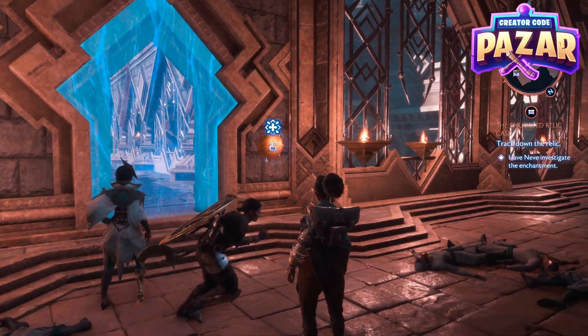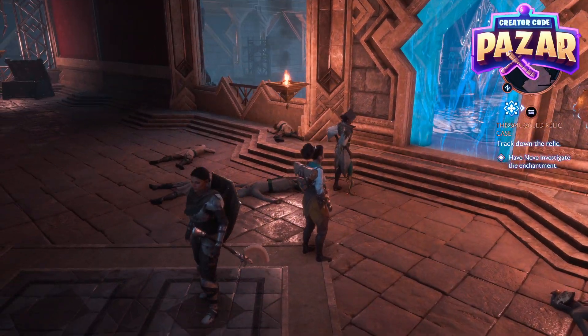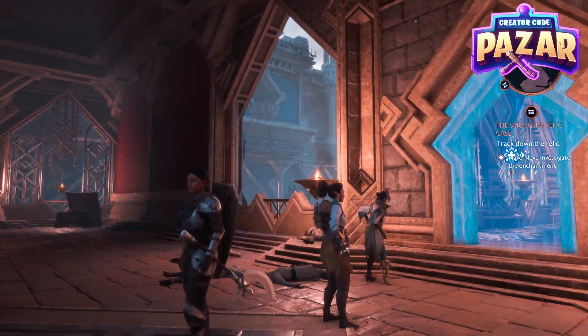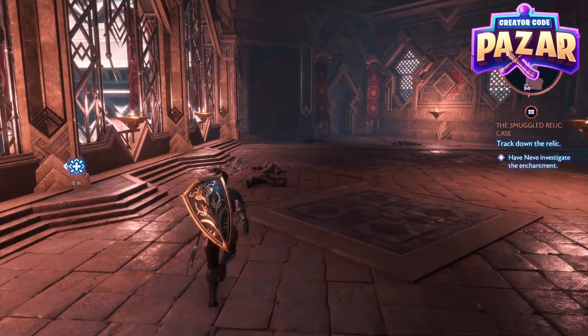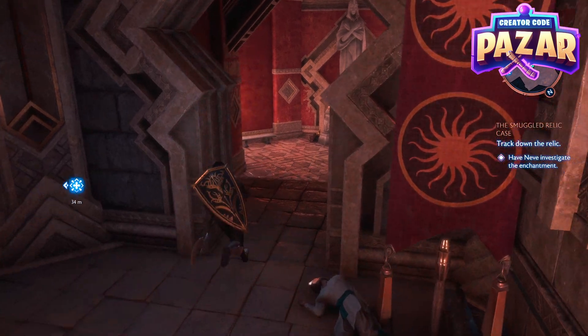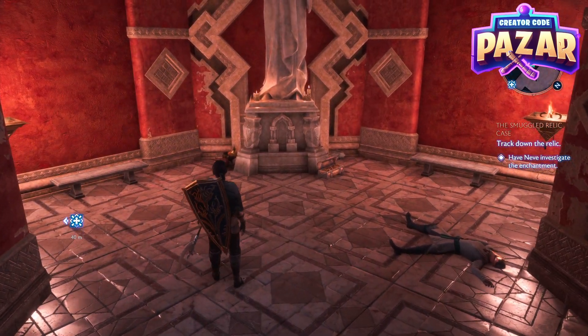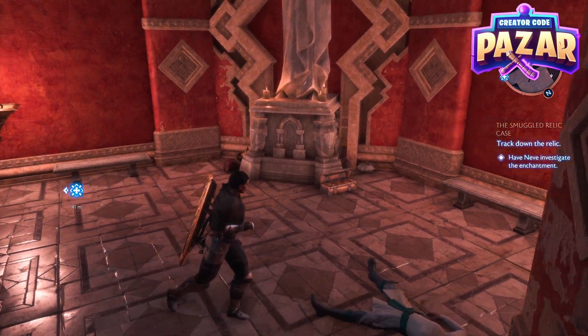Here's a quick guide on how to open the blue door in the temple courtyard for the Smuggled Relic case quest in Dragon Age: Veilguard. First, there's going to be a quest that has you investigate a magical disturbance. Run down to this area and investigate — there's going to be a blue orb right here.